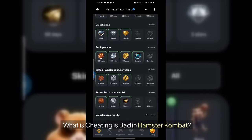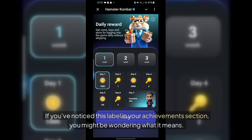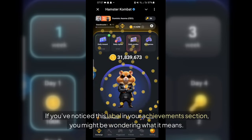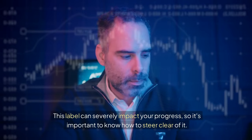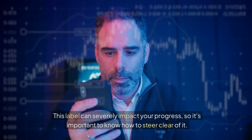What is Cheating Is Bad in Hamster Combat? If you've noticed this label in your achievements section, you might be wondering what it means. Essentially, it's a red flag that the system raises when it detects suspicious activity on your account. This label can severely impact your progress, so it's important to know how to steer clear of it.